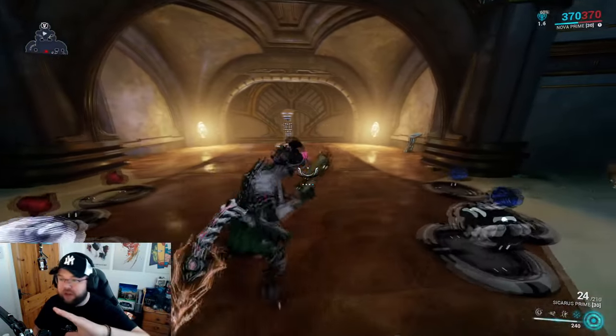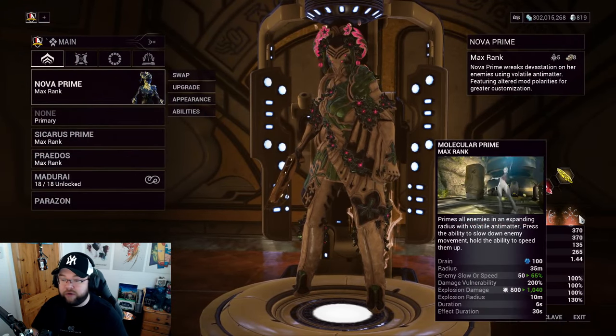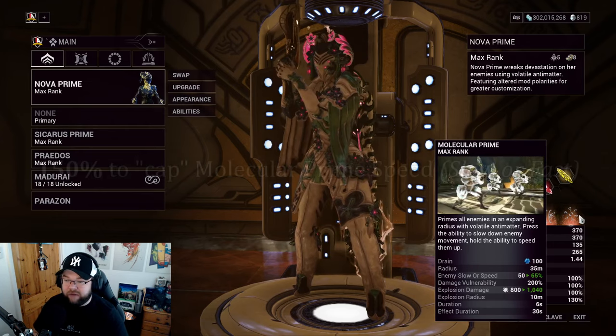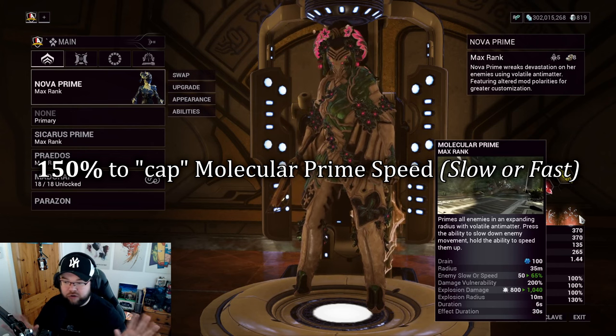Molecular Prime is now capped at 75% for both slow and speed — across the board. So whether you're slowing them down or speeding them up, the cap is 75%. About 150 ability strength is all you need to hit that cap, and you're good.